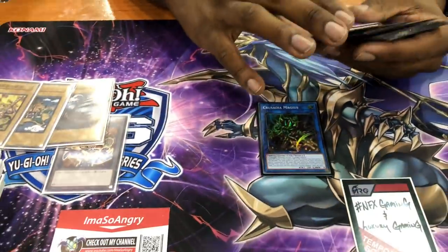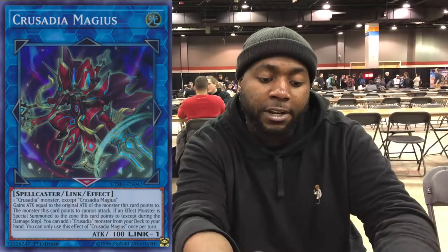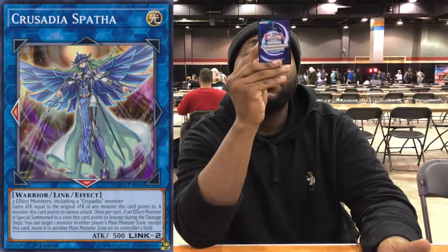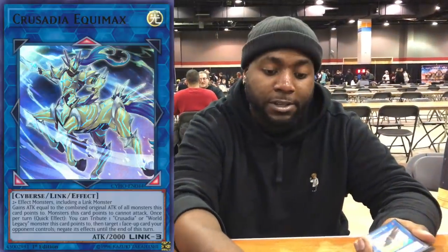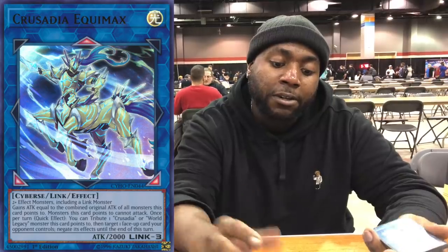Extra deck: one Magius, one Safla, one Equimax. Magius takes one Crusadia monster to link summon — it points down, and when an effect monster is summoned to the zone it points to, you can search a Crusadia monster from your deck and add it to your hand. Safla requires two effect monsters, one of which must be Crusadia — when a monster is summoned to its zone, you can move any monster from either player's main monster zone to another. Equimax — every zone it points to gives it attack points, and you can tribute a Crusadia monster you control to direct attack.